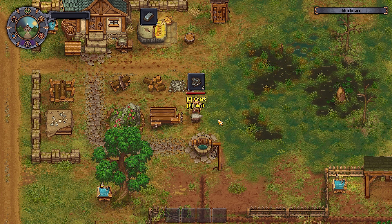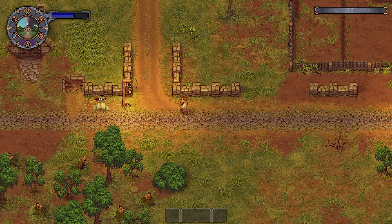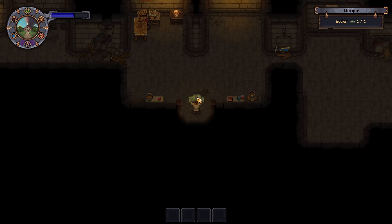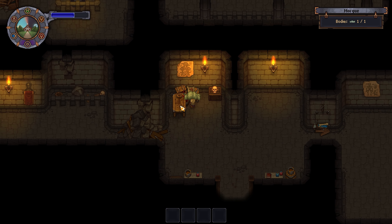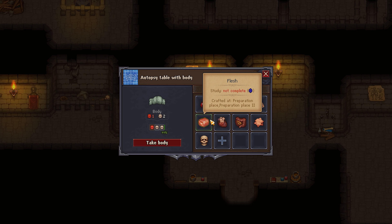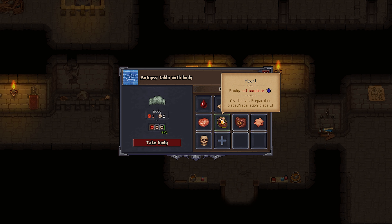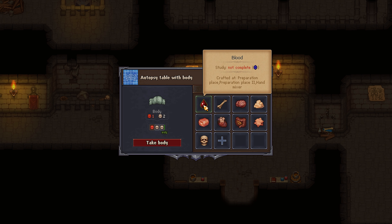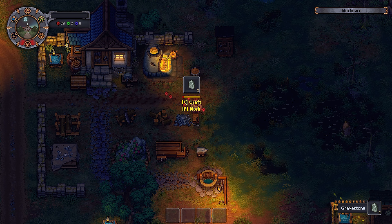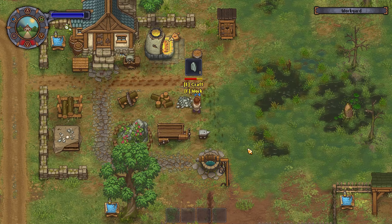Speaking of technologies, I went back into the anatomy and alchemy tree and learned more technologies where I could extract more stuff from the bodies, such as intestines, hearts, brains, fat, and blood. I was attempting to make more complex iron parts needed to clear out some areas underneath my house to unlock some shortcuts, but the usual drawback was energy. Whilst my energy accumulated, I finished off making those iron parts, also got a body from the donkey, and this time I could extract a whole array of parts.